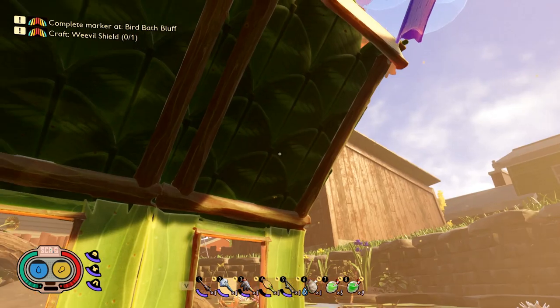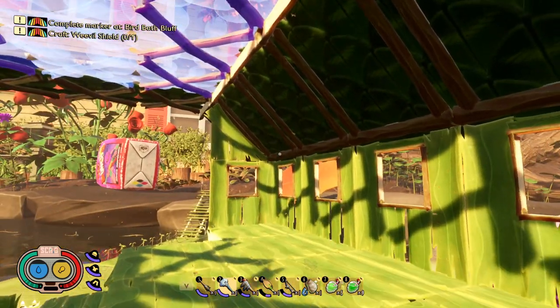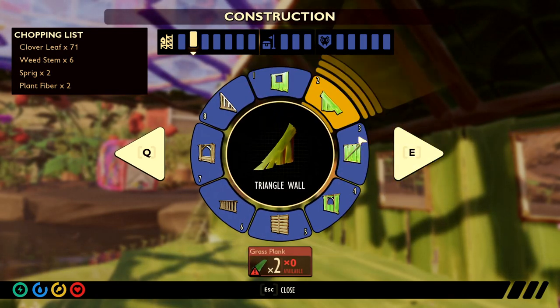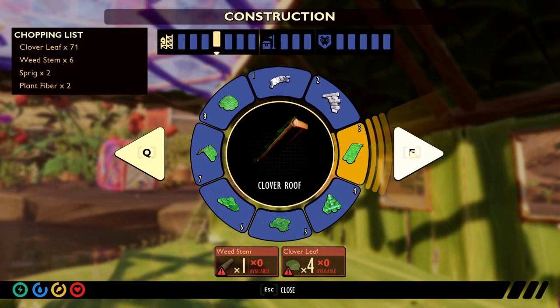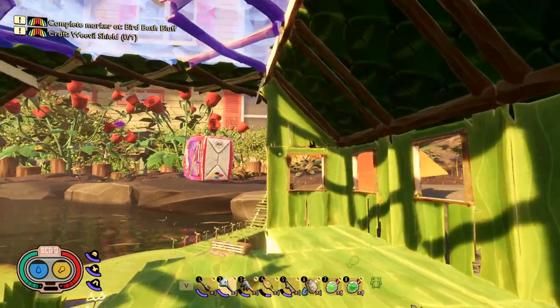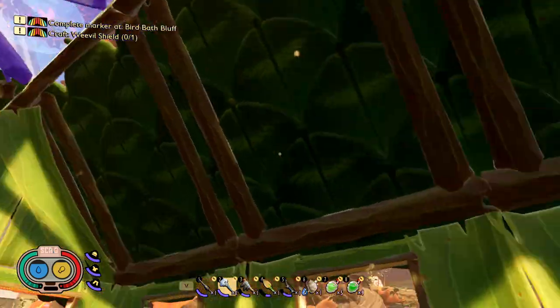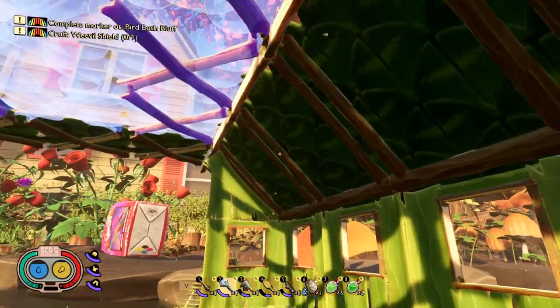I'm actually using the clover roof sections here. I use this one for the edge, but I don't really think it's working that much. You've got the clover roof — I put these little edges in here, but I don't really think it's actually supporting it, but it looks kind of cool. I'll do that on the far side there too.